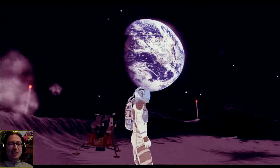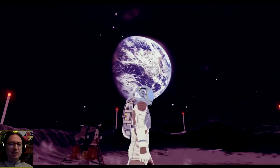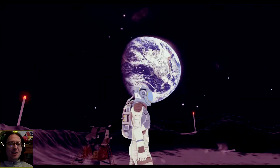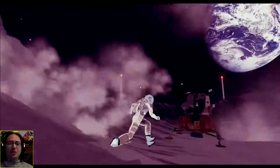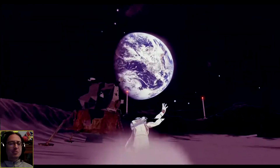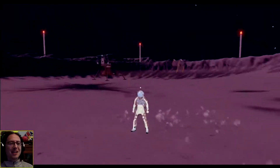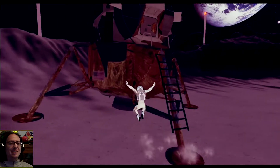That's a nice view of the Earth, and it's actually pretty good texture for the Earth as well. That looks pretty sweet — it looks 3D, it doesn't just look like a pasted image. Okay, so we've landed on the moon! We're on the moon. There's another lander over there. Can't climb this lander.